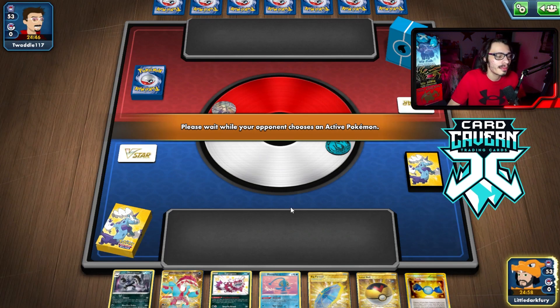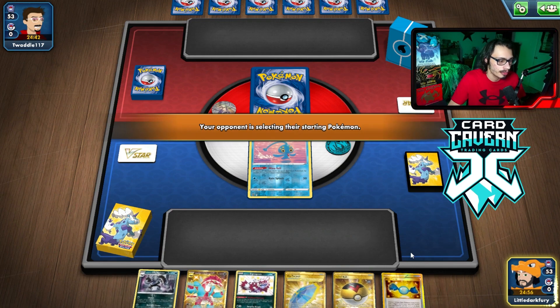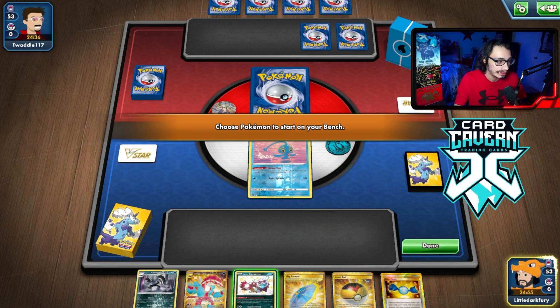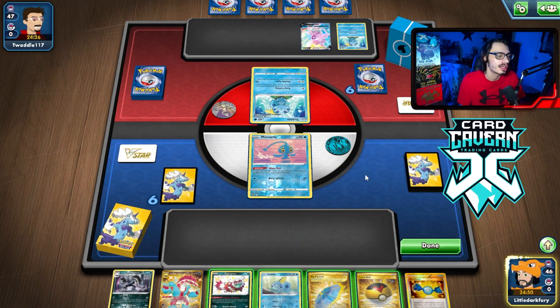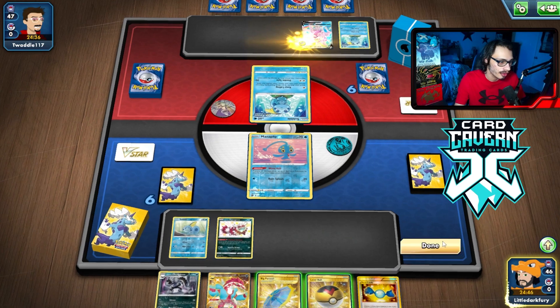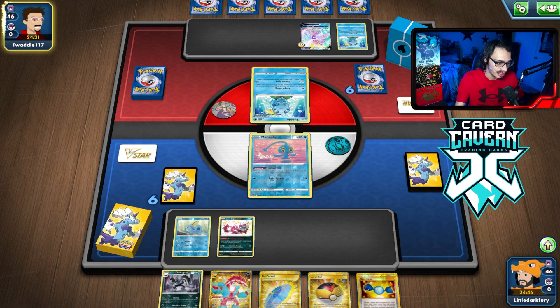Alright, trying out the Goon deck. We open up with Goon and Manaphy. We have Rare Candy and Obstagoon in hand but no other real play — no Sobbles into Drizziles. We're up against Palkia, which is actually pretty scary. We do draw a Sobble, which helps. I don't want to lose Manaphy though, because then they get Greninja, so we want to watch out for that.